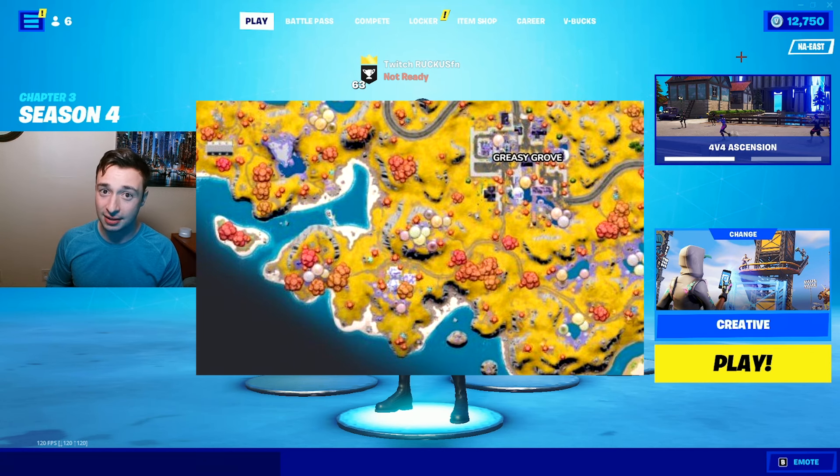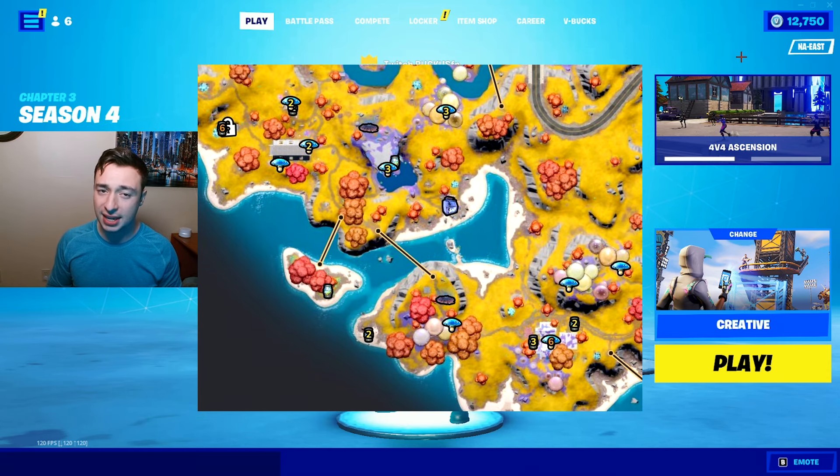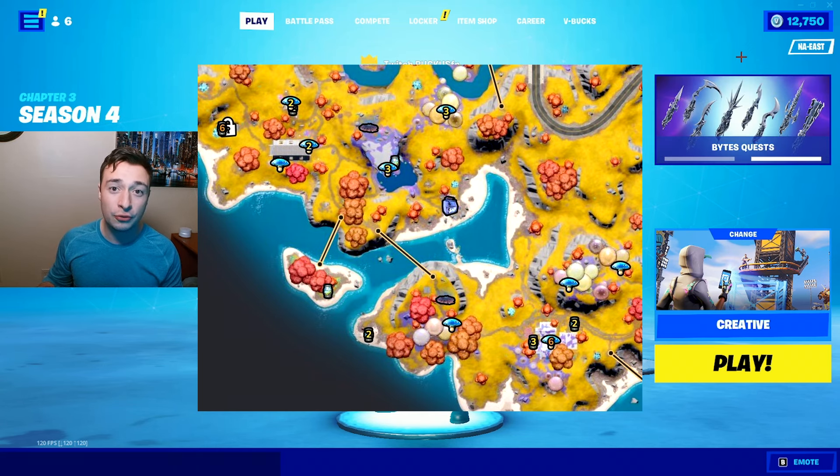Last but not least in our fifth spot we have Shark Split making its way back on our list yet again. Even though there's no grapplers this season, we still have a good amount of chests here, the ability to get to 200 HP just from slurp shrooms and kegs, as well as geysers, zip lines, and a brand new vault nearby.